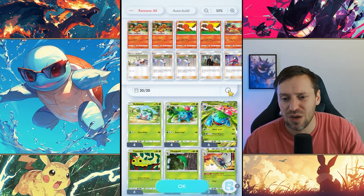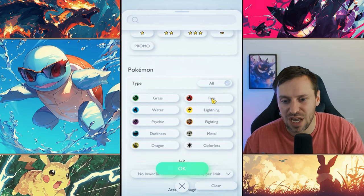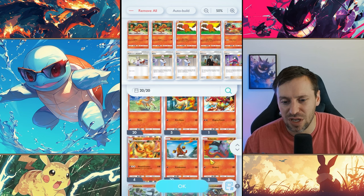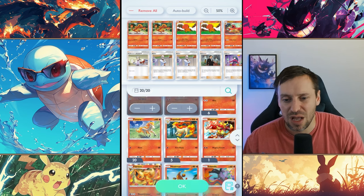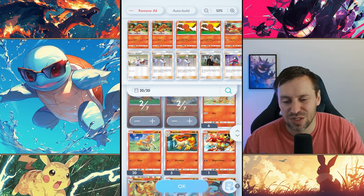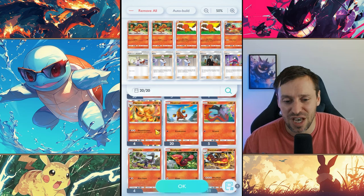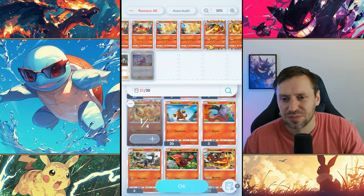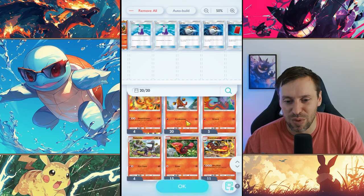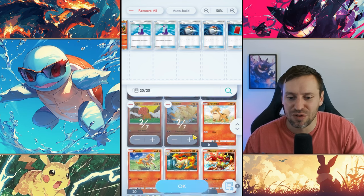Let me show you guys how to build your own deck. Go to search, come down here, click the three up to three diamonds on rarity, then fire, and we can see all the different cards we can use. Magmar - I'm not a huge fan even with Blaine, he still doesn't hit hard enough. Rapidash as well - not a huge fan. Flareon is great, crazy good actually - three energy for 110 damage, pretty tanky at 120 HP.